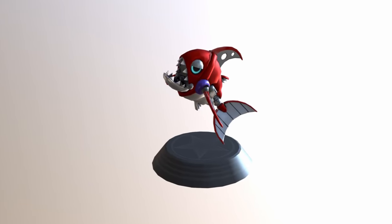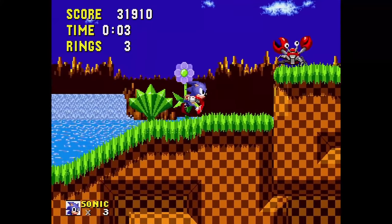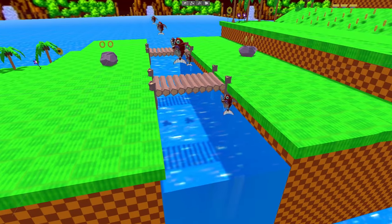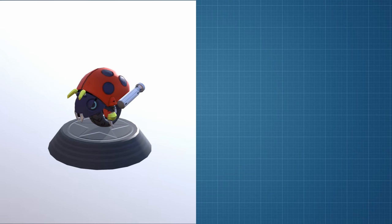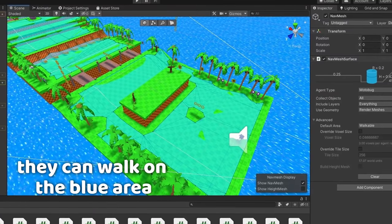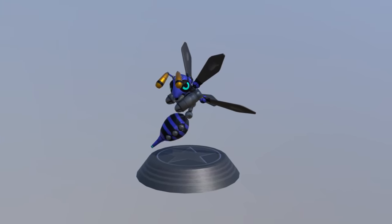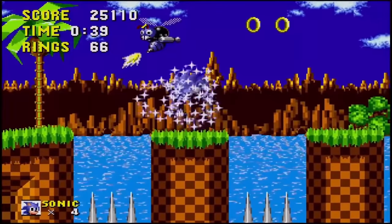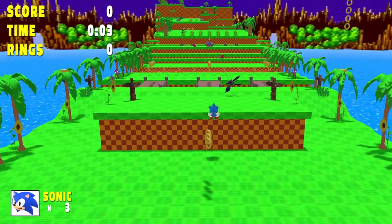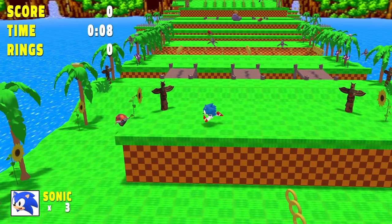The first enemy I added was the Chopper - basically just a fish that jumps in and out of the water. In the 2D version these appeared to jump through the wooden bridge to bite Sonic, but I figured that didn't make sense and put them in the water next to the bridges instead. Next I added Motobug and Crab Meat, which have similar behaviors as they just walk around on land. I used a nav mesh to define the area where they can walk and made them patrol their areas. Finally, I added the Buzz Bombers - flying bee enemies that shoot a projectile at Sonic when he gets near them. After firing, they fly away and in my version they won't reappear.